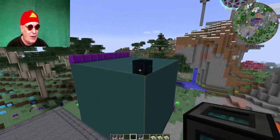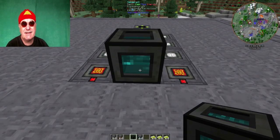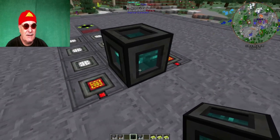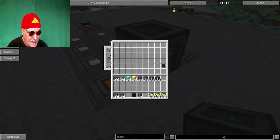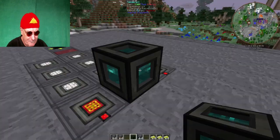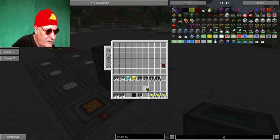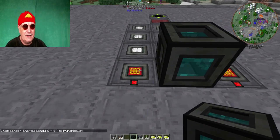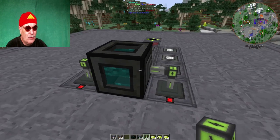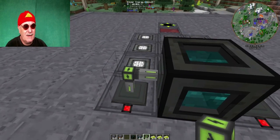Unser Reaktor soll jetzt da auch drauf. Wir müssen den Strom hier rauskriegen. Wir setzen hier ein Tesseract hin. Die teure Variante – Kryotheum-Leitungen – sind zwar richtig gut, aber auch relativ teuer. Wir nehmen jetzt hier ganz einfache Energy Conduits und dazu natürlich ein bisschen Tesseract. In dieser Variante muss man also zumindest Stromabnehmer haben. Wenn ihr das nicht habt, könnt ihr die Leitung auch direkt an den Verbraucher anschließen, aber irgendwelche Leitungen solltet ihr schon haben.